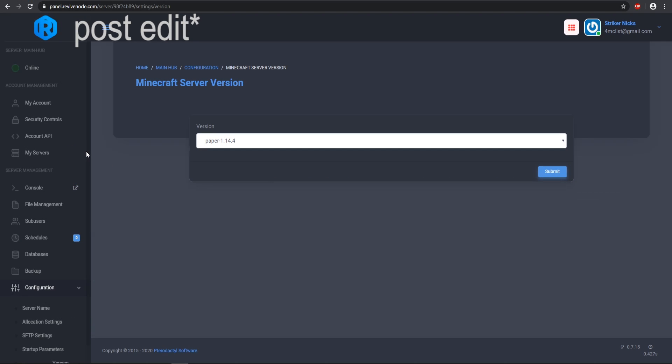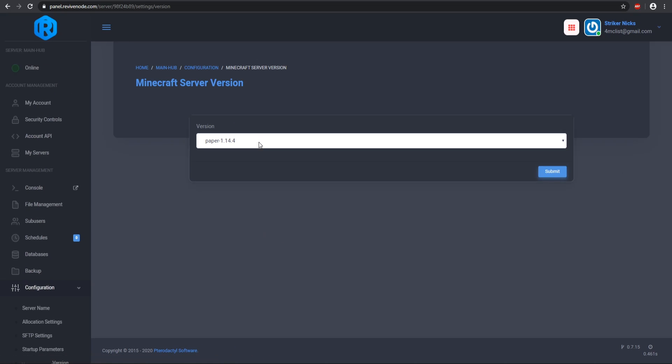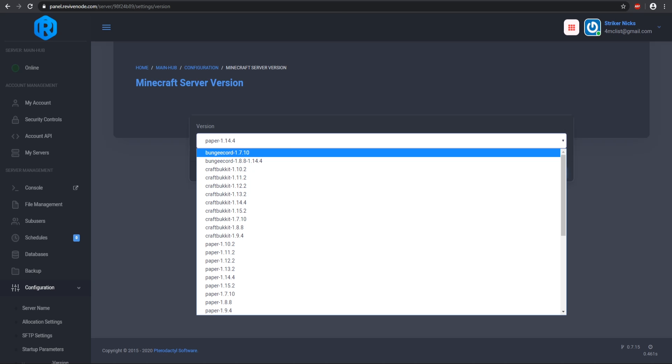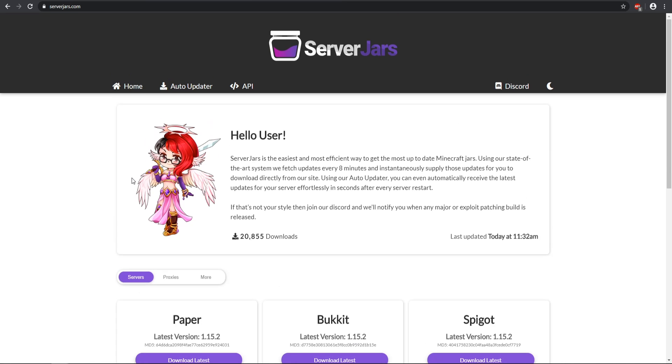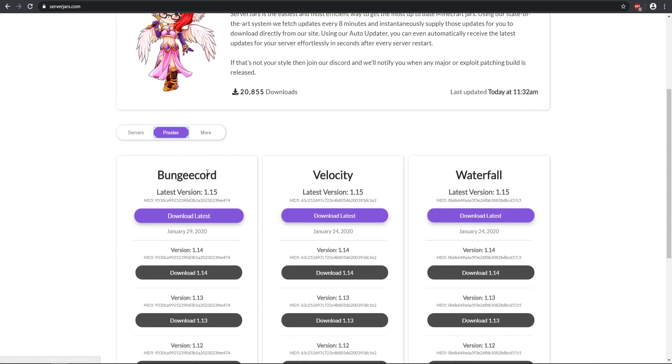First things first, just a quick note: if you guys are using ReviveNode, you can come to the configuration tab and then go to the version tab on the bottom, and in there you can select BungeeCord. An additional way is to go to serverjars.com, go to proxies, get BungeeCord right there, and upload it to your file system.